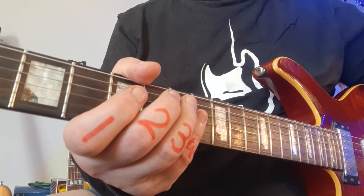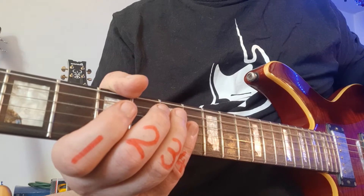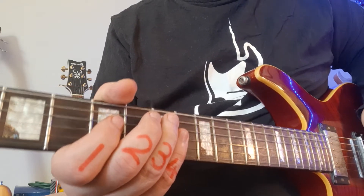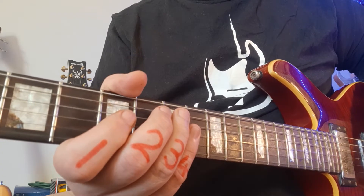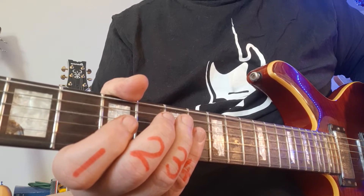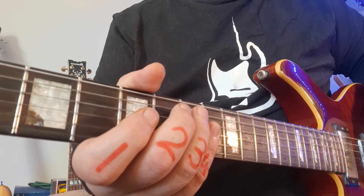Before we go further, I want you to notice that on the accompanying PDF file, each song has got a timestamp. Next to Enter Sandman it says one minute, next to Smoke on the Water three minutes, Redemption Song five minutes. If you want to find a song you simply go to that time frame in the video. You don't have to play the whole way through, starting with Enter Sandman.